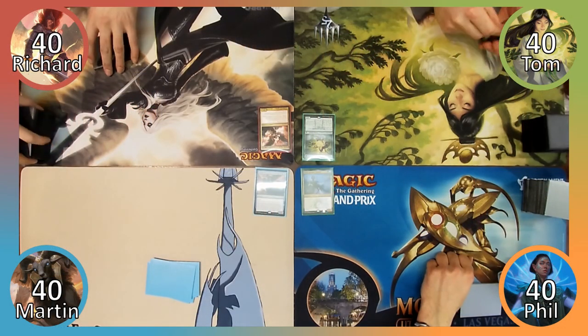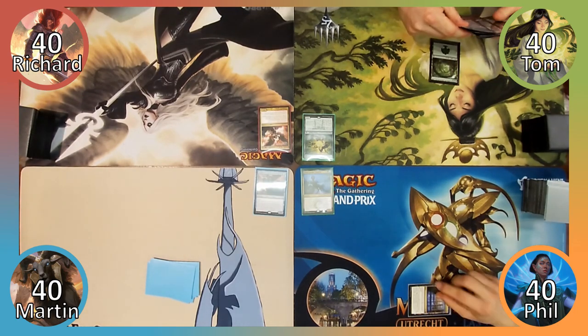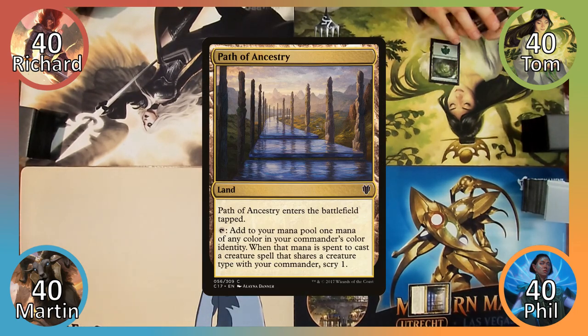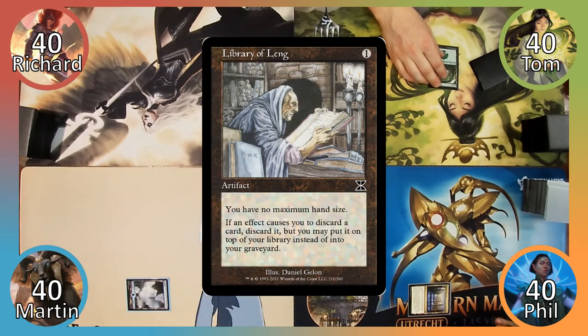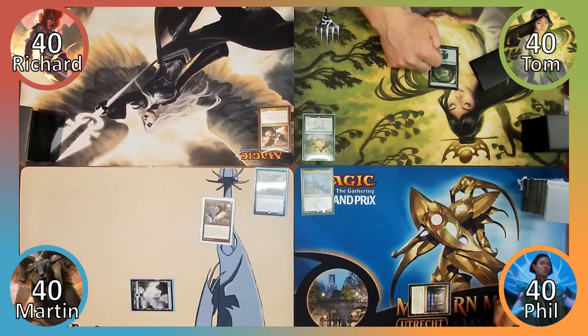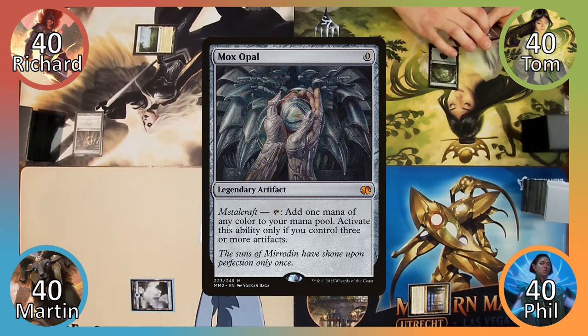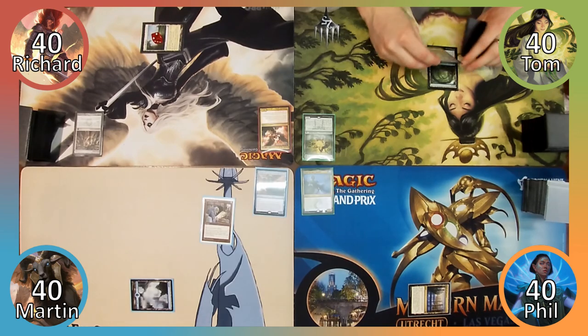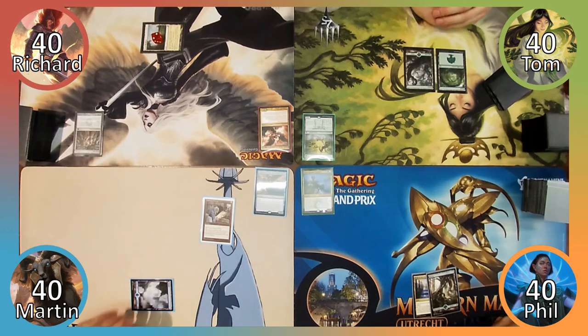Tom wins the die roll and starts things off by playing a Forest, then passes to Phil. Phil plays Path of Ancestry and then ends his turn. Martin plays an Island and casts Library of Leng, then passes. Richard plays Vivid Meadow and casts Mox Opal before passing to Tom. Tom plays another Forest, and Phil also plays a Forest and passes.